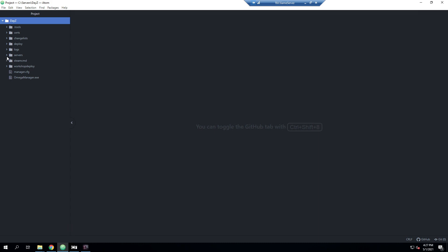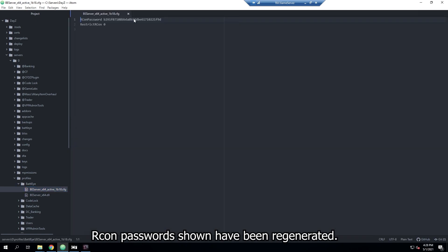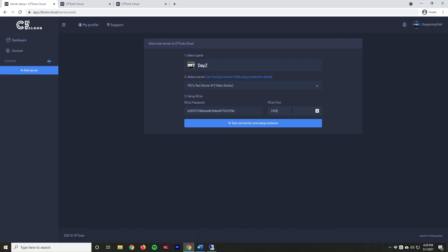We'll go into DayZ, then Servers, Server Zero — that's the server we're using — then into Profiles, BattlEye, and get our BEServer_x64 file. We're going to go and copy our RCON password — don't show that to anyone. We'll paste that in here. Then it's going to ask for your RCON port, which is the same as your game port. By default 2302 is the default game port, so your RCON port would be that. If your game port was 2402, that'd be your RCON port — they're all the same. We'll keep that at 2302 and go ahead and hit Test Connection and Set Up Instance.